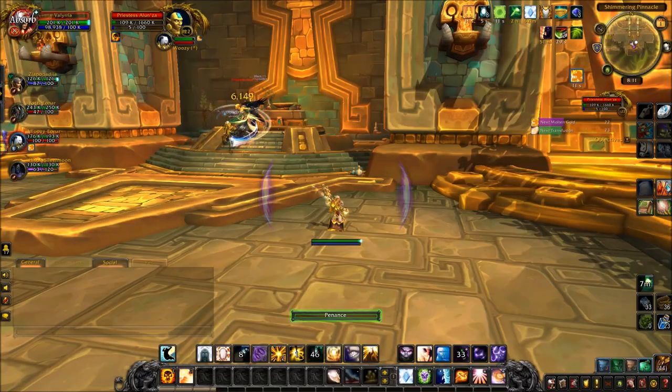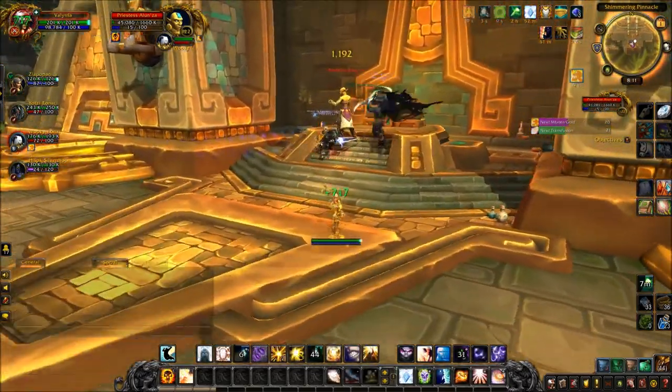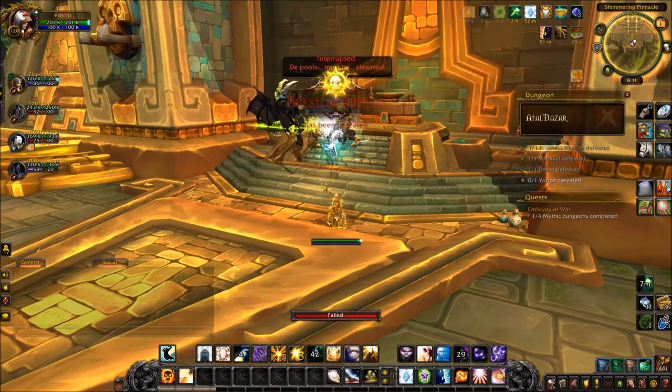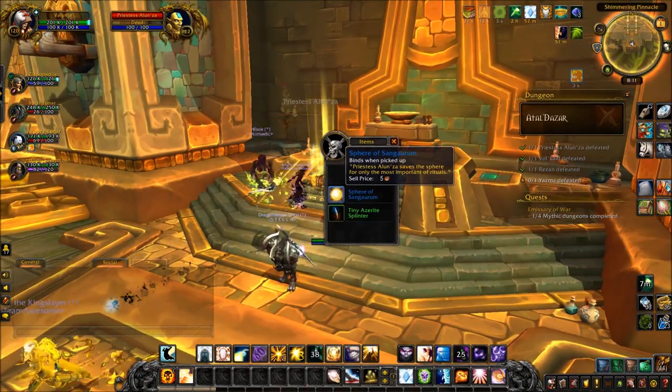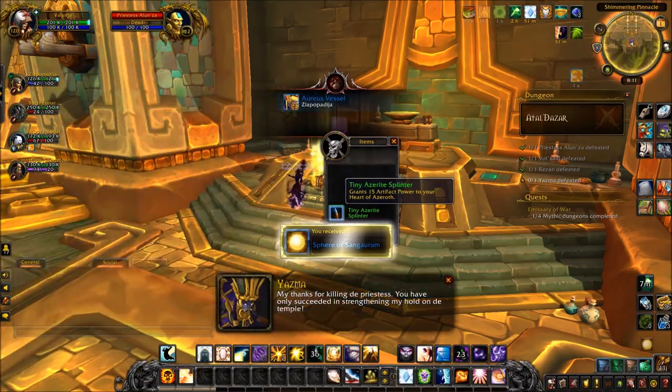Then you're going to want to head to Atal'Dazar — same routine. You want to get the Sphere of Sangurum from Priestess Alunza in Atal'Dazar. There's the Sphere — it's all about spheres today.